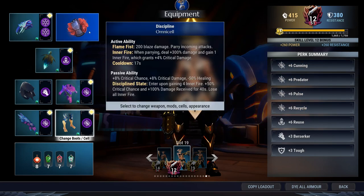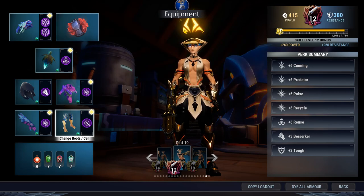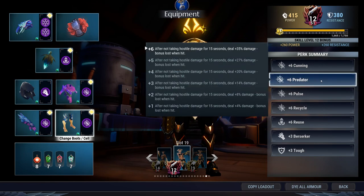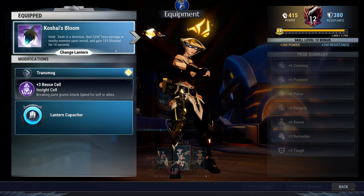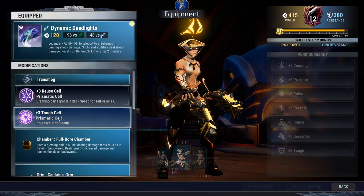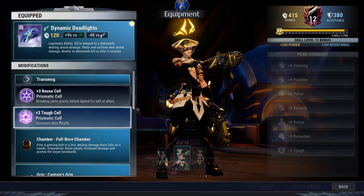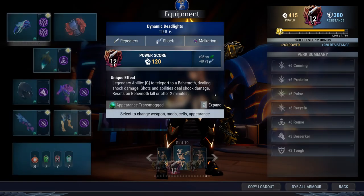Recycle is very potent with high uptime. Cunning and Pulse chain together with Discipline, giving you a very good crit rate, and every time you crit you're going to hit for about a 2x multiplier — really important. Predator is your base damage for 35% extra as long as you don't take a hit, and with the repeaters you generally don't take a hit. Koshai's Bloom is there as a backup in case you do take a hit, and Toughness is here just to keep you alive. You can drop it for more damage but I don't recommend that unless you want to play full flawless.